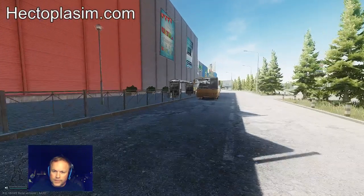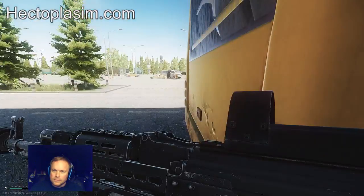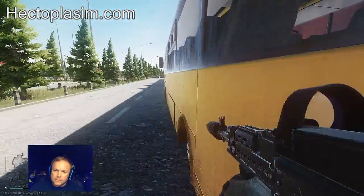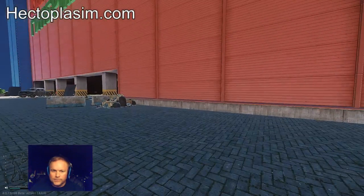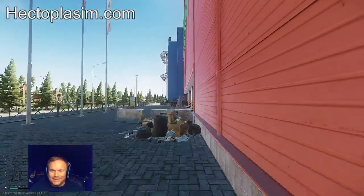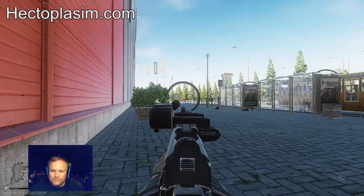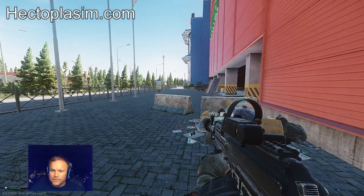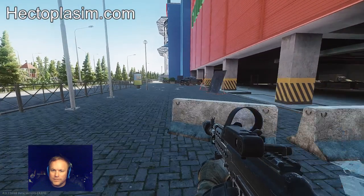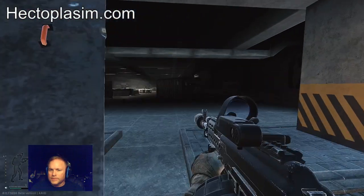Cover actually protects you from bullets — the bullets will stop. Concealment just hides you. I like to use the trees to keep me concealed. I can't jump that fence, so I'll run through the open. I want to make sure my weapon is on full auto in case I get surprised, because I have that 95-round drum — but if I don't get a single shot off, what good does it do me?